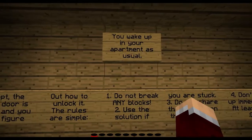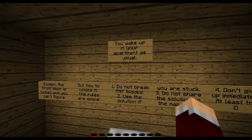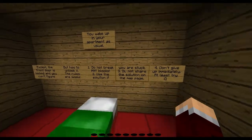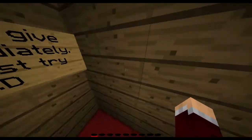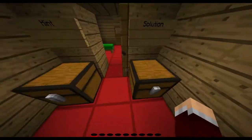So here it is: you wake up in your apartment as usual, except the front door is locked and you can't figure out how to unlock it. The rules are simple: one, do not break any blocks; two, use the solution if you're stuck; three, do not share the solution on the map page; and four, don't give up immediately — at least try.